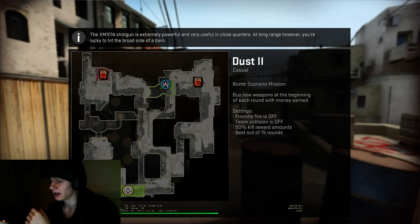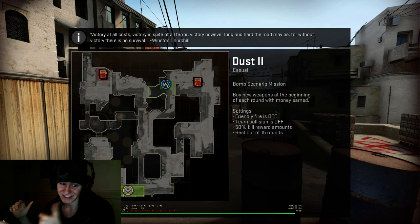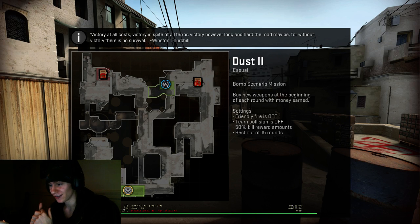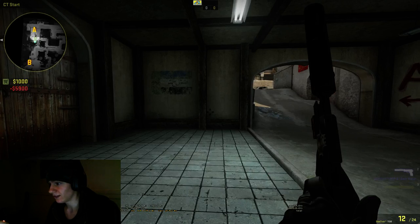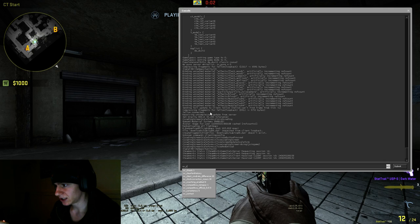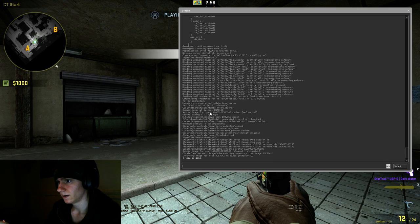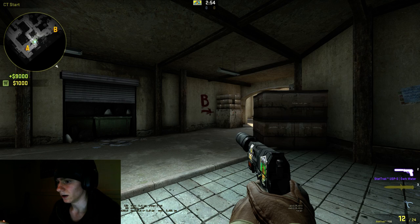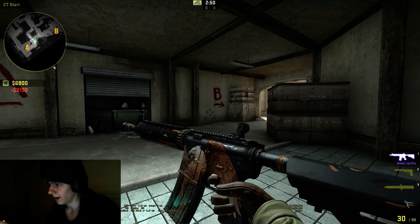Fun fact: I actually have a streaming PC over there, but I've got no internet — that's great. Anyways, that's not important. The important thing here is to get on with the skin. All right, so it's gonna be sv_cheats — it's already on — and it's impulse. There we go. Now I'm gonna buy the skin and here we go, max graphics.